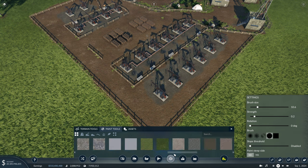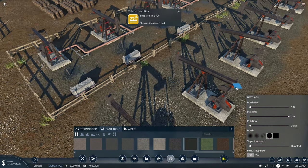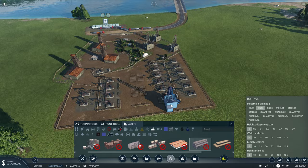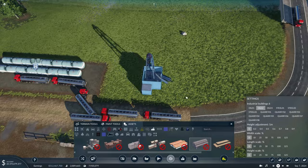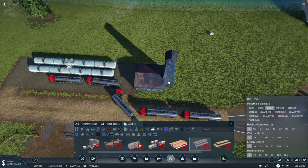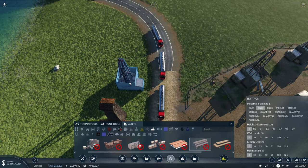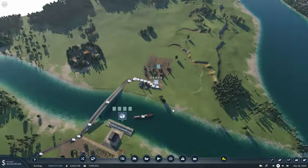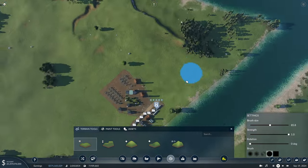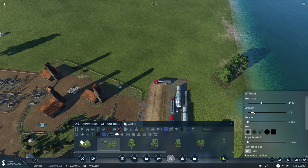To get that oil look, we'll come over to this dirty water texture, bring the brush size all the way down and the strength all the way up, and give it a quick click right where all of these oil pumps connect to the ground. We might also add a few buildings over this way — we'll get one right alongside our truck station as well as two more buildings. We'll come through with our terrain tools, smooth out the edges we flattened earlier, and add a little bit of tree cover just to blend this a bit more.